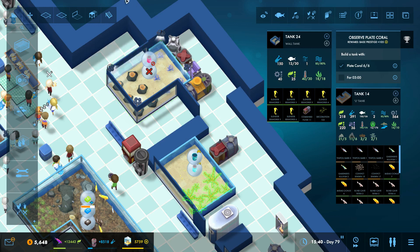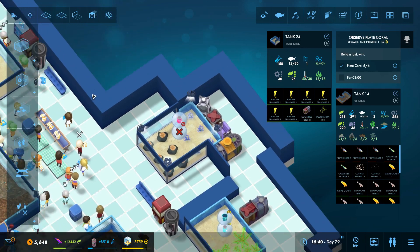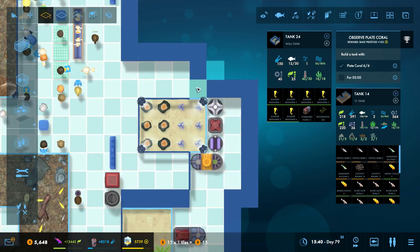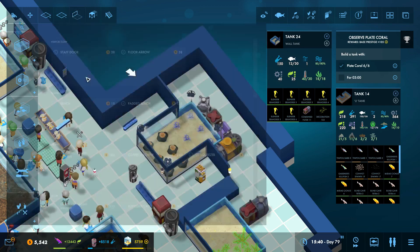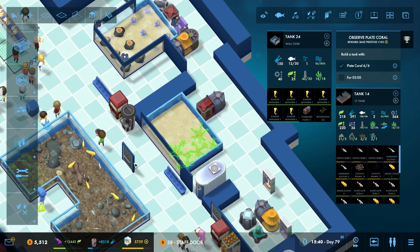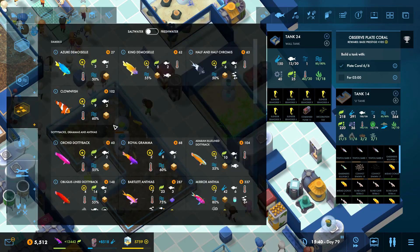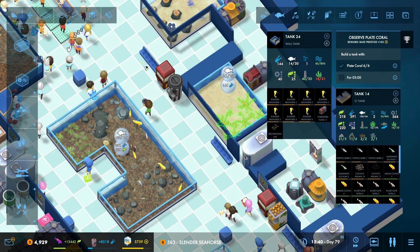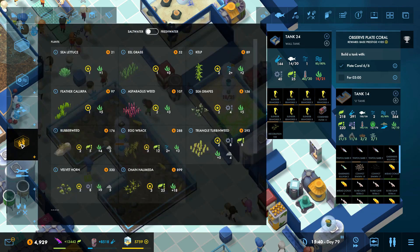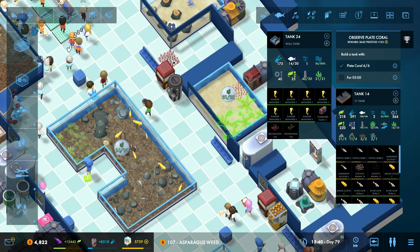Nobody can actually get to it to feed — okay, let's open it up for feeding. We'll open it up, put a door here. There you go, folks — two tanks for the price of one. Actually we can get our seventh seahorse back in there now, because we can just put the extra plants elsewhere in this tank. Sea grapes, asparagus weed — enjoy your asparagus weed!